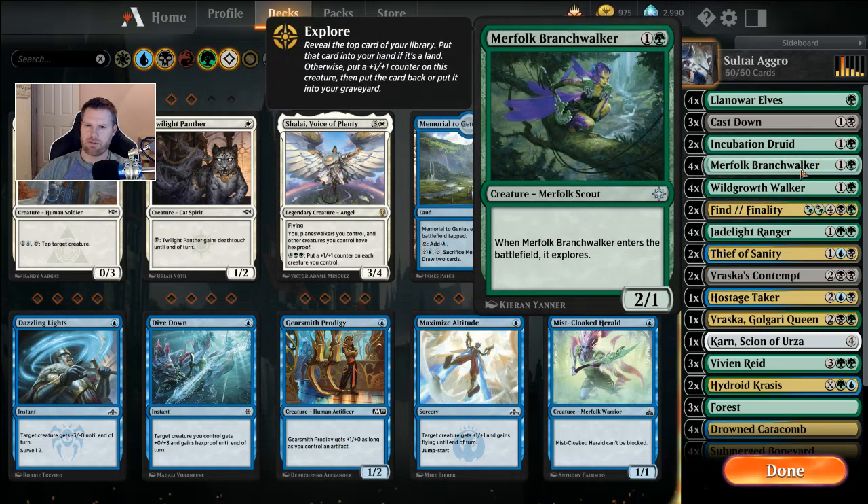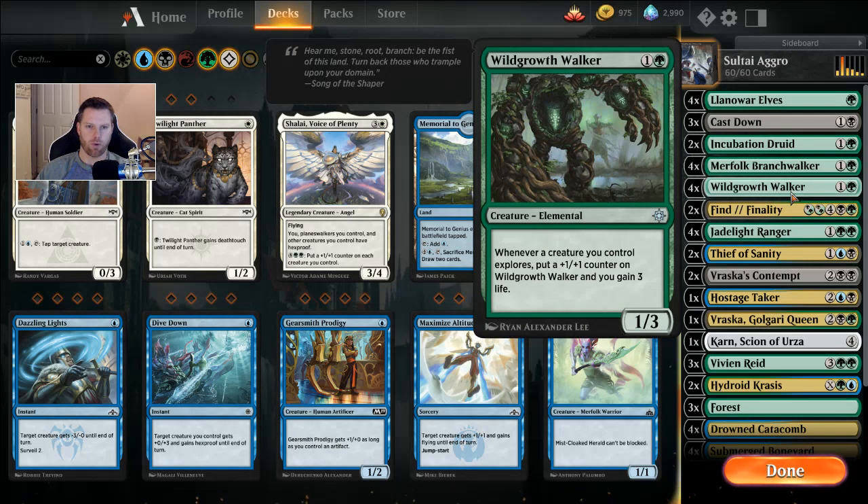Four Merfolk Branchwalkers — everybody should have these, even if you're playing now you get four for free. One and a green, it's a 2/1 that explores when it enters the battlefield. Very good with Wild Growth Walker — one and a green, 1/3 — when a creature you control explores, it gets a +1/+1 counter and you gain three life. That life gain is our protection against aggro; if Wild Growth Walker sticks against any aggro deck, that's typically game over for them.